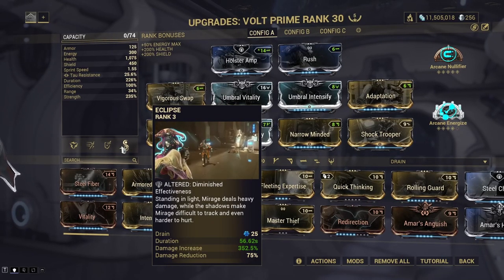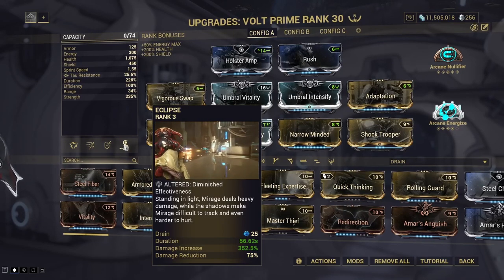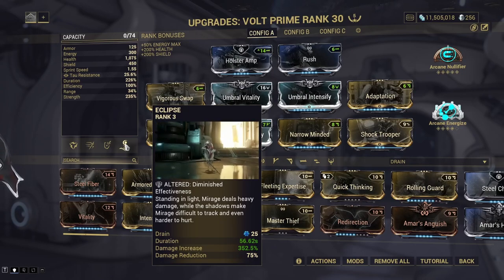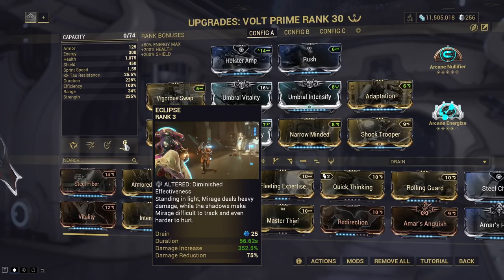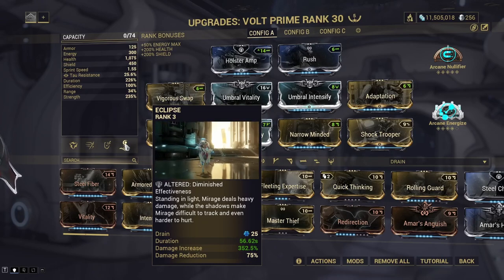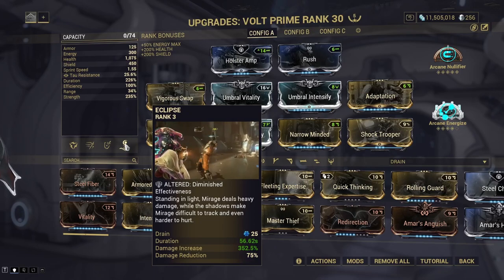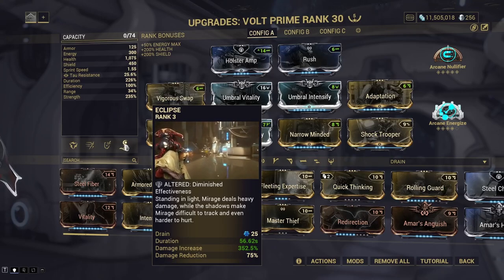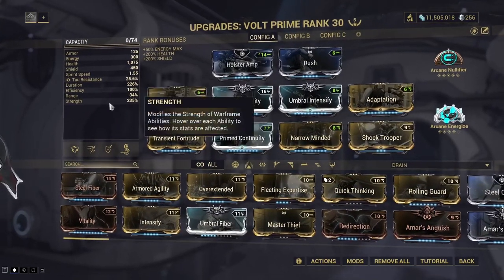We're running Adaptation for increased durability, and Eclipse has been put on using the Helminth for increased damage. Someone pointed out that the enhanced graphics engine which used to improve Eclipse's damage has now been patched - I did some testing and I'm pretty confident that's been patched, so we're not running that. It's just a quick damage buff which is why we're using it. We've also got Rush on for increased Archwing speed, which is really important when we start gathering lures. Base the Volt build around duration and strength with a bit of neutral efficiency.